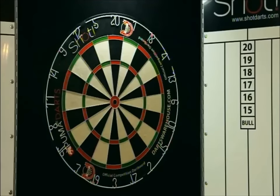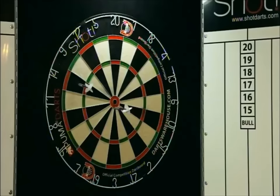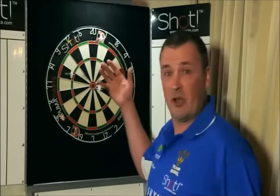You've got to know how to count properly for your flow of the game. You can see I hit the 7, so straight away I go for 14 — double 20.